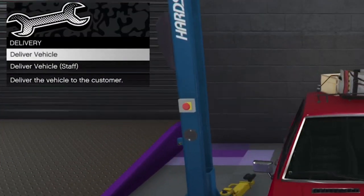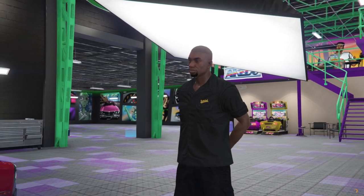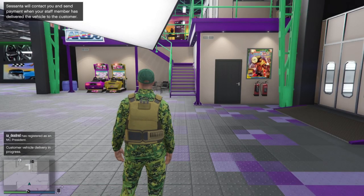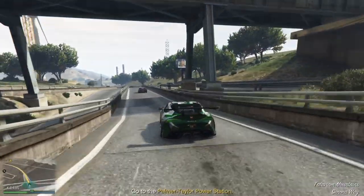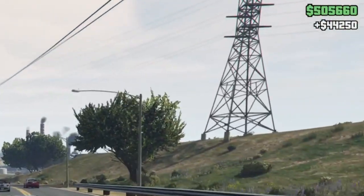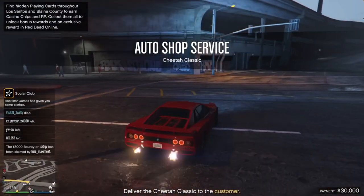When you deliver, you have two options: deliver it yourself or let your staff do it. If you use staff, you don't have to do anything — a staff member takes the car, you wait a bit, and you get the money. The profit will be less because you also pay the staff member. You get 44k total, but since you paid 35k upfront, the profit is only 9k if you let your staff do it.